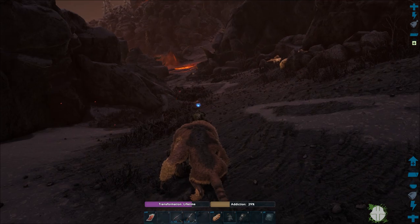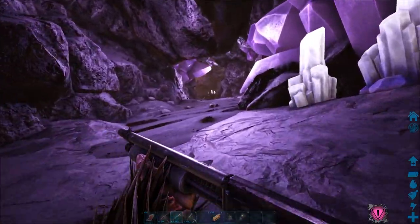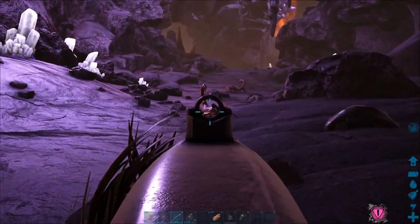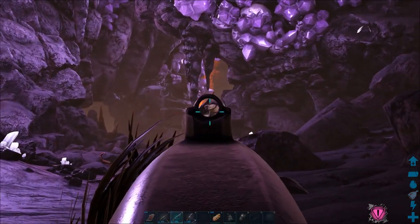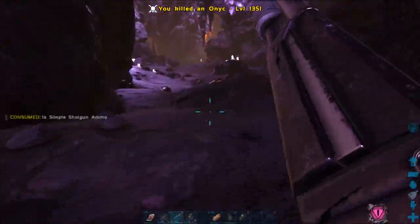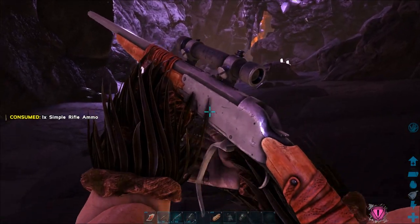Now let me show you how to get an egg on foot if you don't have a ferox. Going through the purple entrance again. This time we might have to do a bit of fighting, especially the smaller creatures — trying to avoid the big ones. I've taken a longneck to try and aggro the magmasaurs and the lava golems to one side, then go down, get the egg while the nest is free. That's my plan anyway.